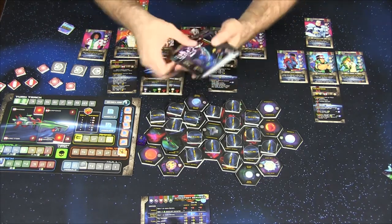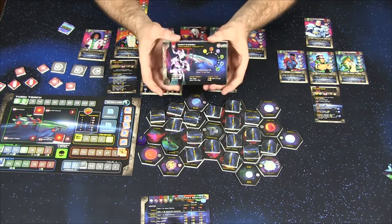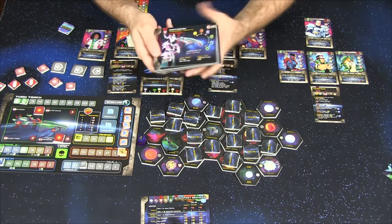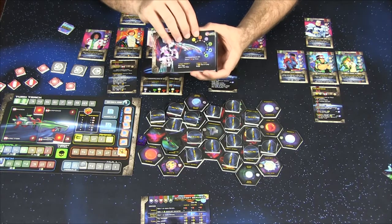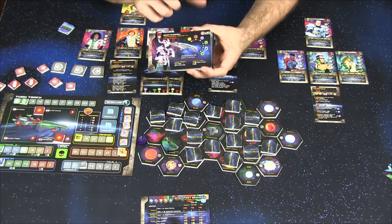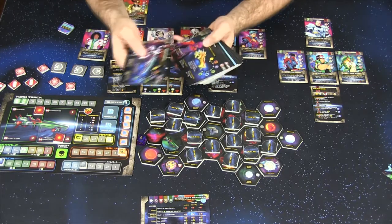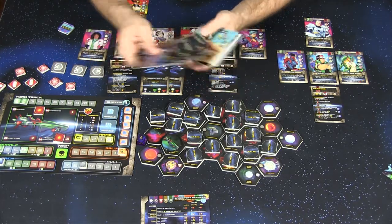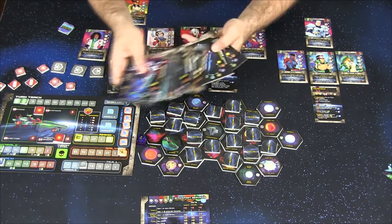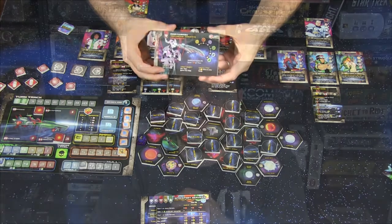All characters have abilities — for example, Olivia lets you exhaust her to reroll any die but you must keep the second result. June lets you exhaust her and spend one salvage to avoid a damage. Most abilities require exhausting a character, which can put you in a tough spot. For combat, you have a large deck of encounter cards representing enemies with stats including accuracy, damage, dodge, hull, shields, and special rules for their tactics. You may have to face multiple enemy cards at once depending on your scenario and the choices you've made.